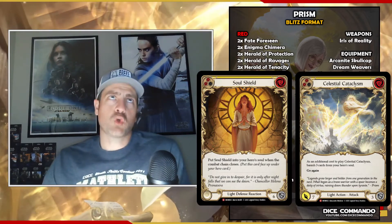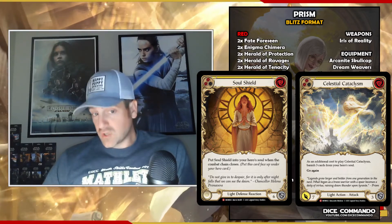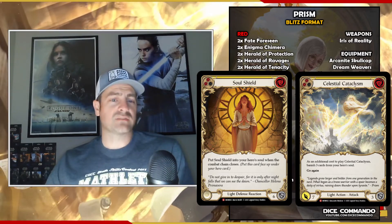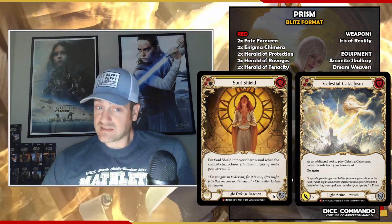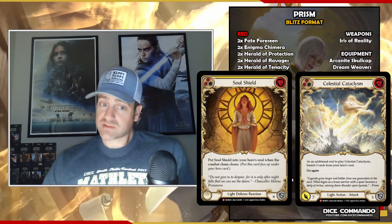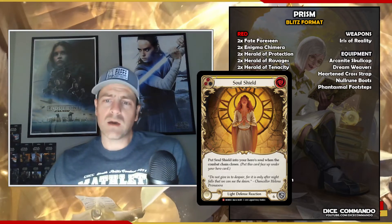One card that came up is Soul Shield — you'll notice that's lacking here. Soul Shield is a light defense reaction Majestic: put it into your hero's soul when the combat chain closes. It's two for six. We haven't tested with it yet, but Josh had a one-of in his Bolton deck and I thought, that's really interesting. Cataclysm or Celestial Beatdown is pretty decent with 'play it for zero' — and it doesn't have phantasm. So if you can do that into a phantasm for two, especially in Blitz, that's pretty devastating — you've already pulled off your dream reverse at that point. I don't know that you'd play two of this, but it's something to think about.